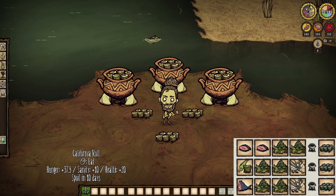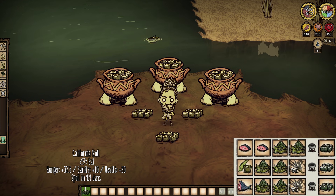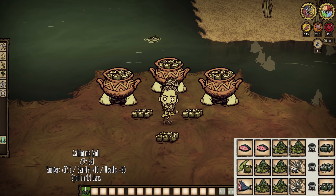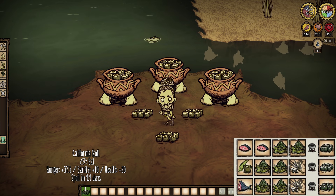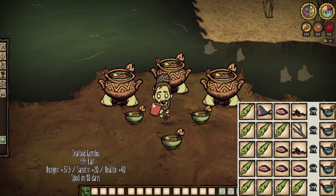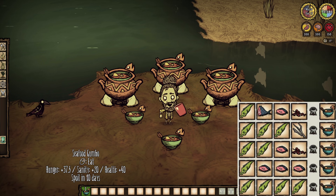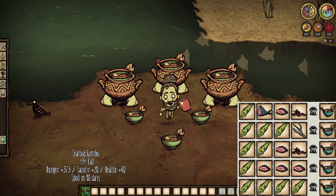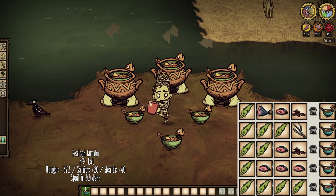California rolls require some fish and kelp fronds, with a two fish morsels and two kelp fronds recipe being the simplest. The dish grants 20 health, nearly 40 hunger, and 10 sanity. Kelp fronds are found on the ocean or lunar islands though, so perhaps not the greatest choice. Seafood gumbo has splashed onto the Don't Starve Together scene with an incredible 40 health, 40 hunger, and 20 sanity. And it is incredibly easy to make with just eels.